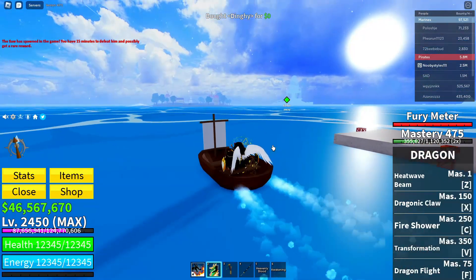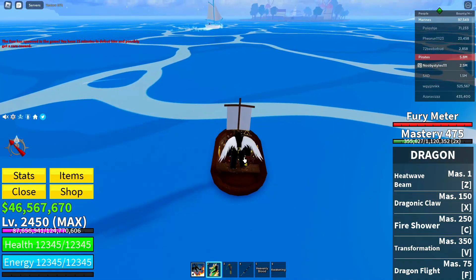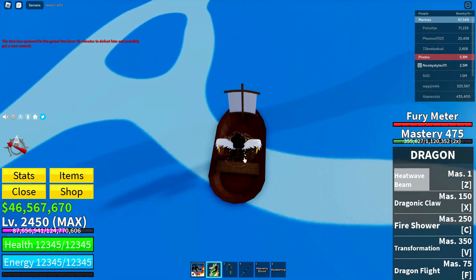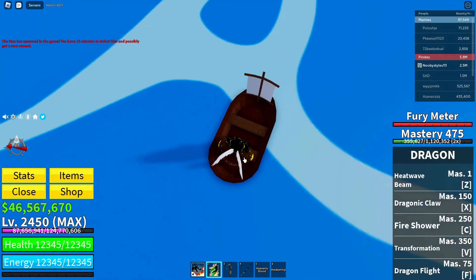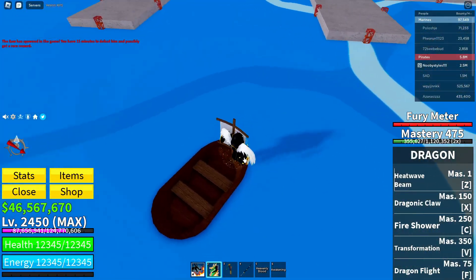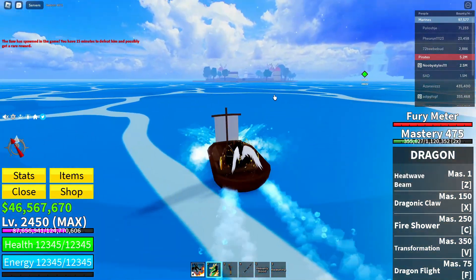Sit on the free boat and drive it a little. Now try to use one of your fruit abilities while sitting — stand up, sit back down, and use the fruit ability again. You need to trigger the refresh animation on your ability. Wait for the cooldown and do it again until you see it do the refresh.